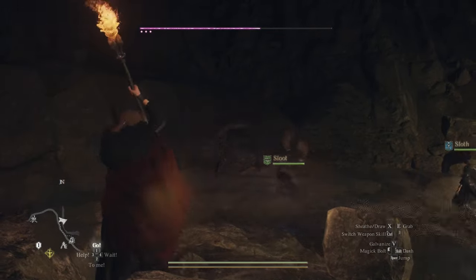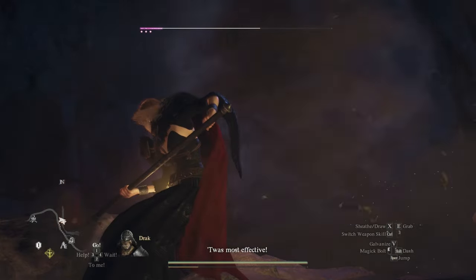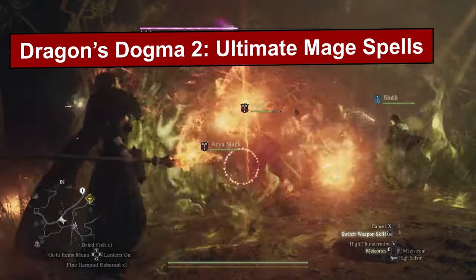Dragon's Dogma 2 is an open world RPG with classes called vocations, and each of these vocations can have really powerful ultimate abilities that you have to go out into the world and find. Today I want to go over the three ultimate abilities for mage and sorcerer.